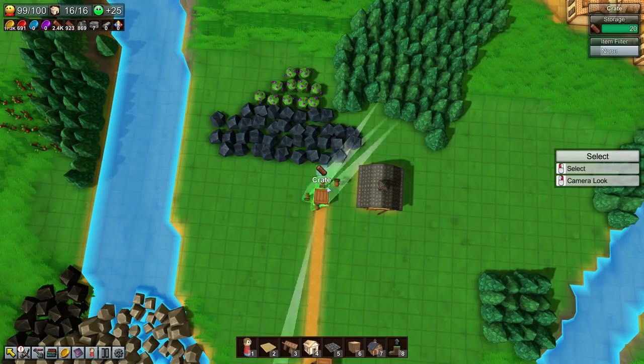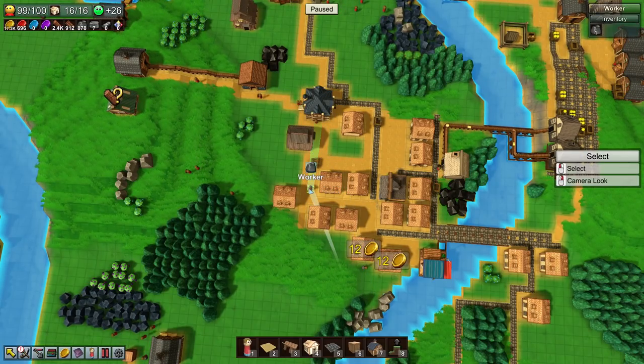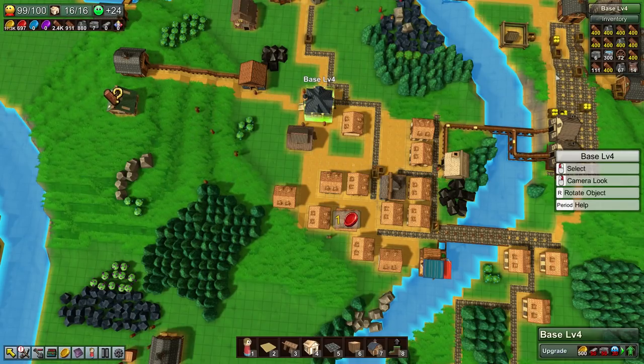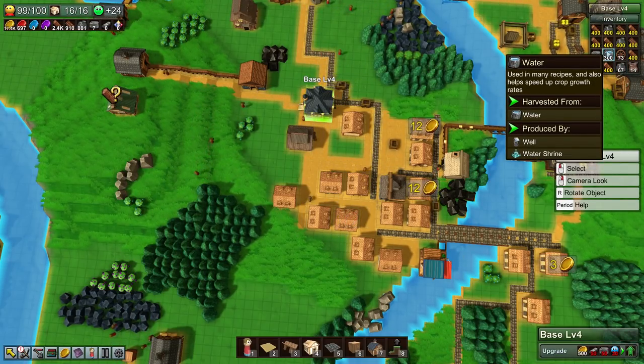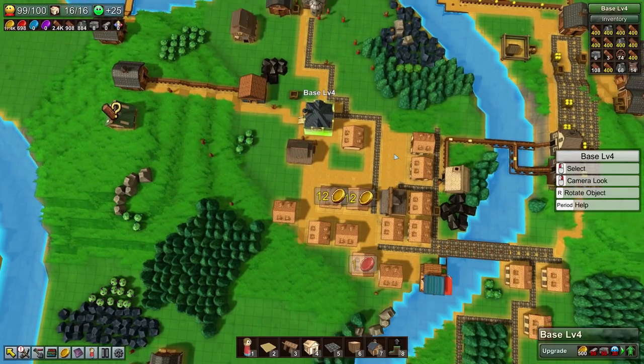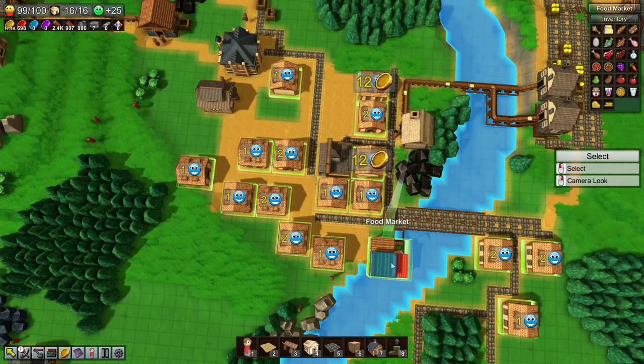Get the ore. Some dudes are getting water - why? Get rid of that, I don't care about water right now. Delete that - it's not useless but I don't want it in my inventory right now. We also have a lot of planks, a lot of logs here as well. Workers are not satisfying everyone which is unfortunate - we're gonna get more things happening.